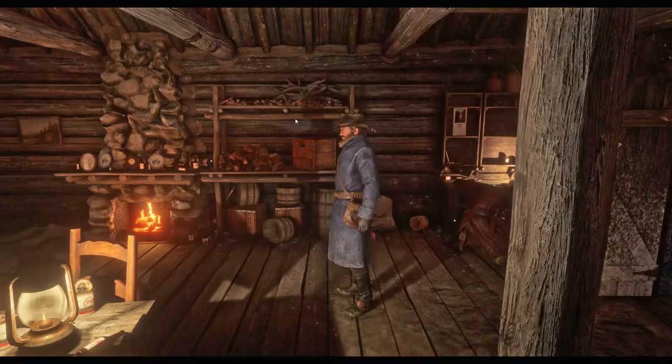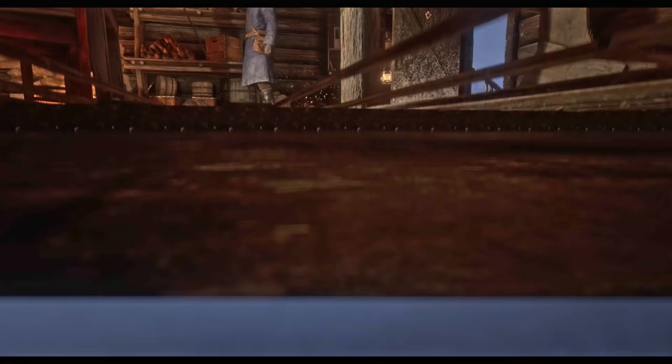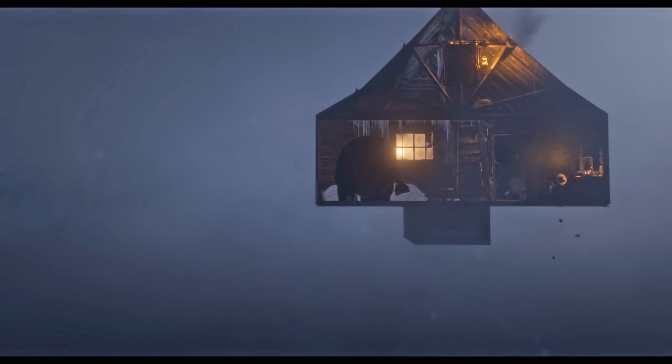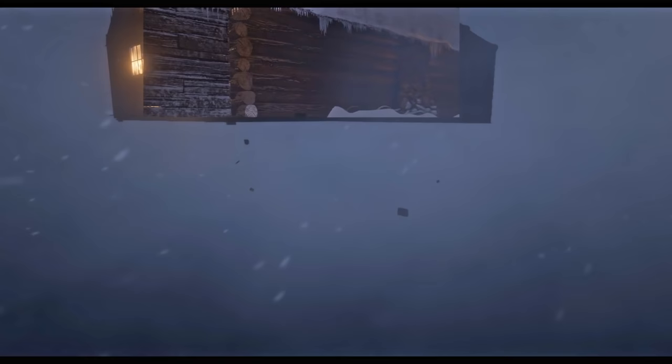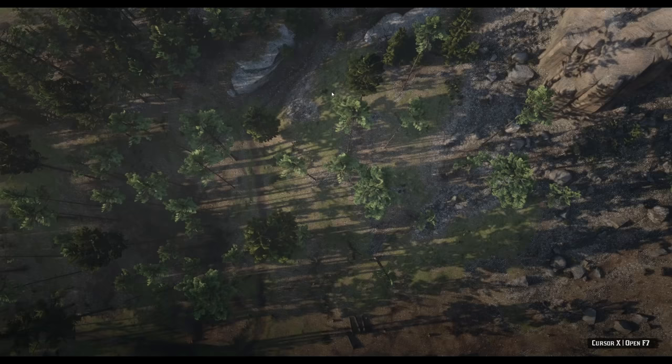Let's talk about a couple more developer techniques. Whenever you go inside a building the entire outdoor environment disappears — to save on resources, either the interior or the entire exterior is culled out while you're inside. But you might think: I've looked out windows and can see the outdoors. Well, with culling these objects don't disappear completely — the developers use a technique similar to how mirrors work in video games, except instead of reflecting an image, it gives you a view of what it would look like outside.